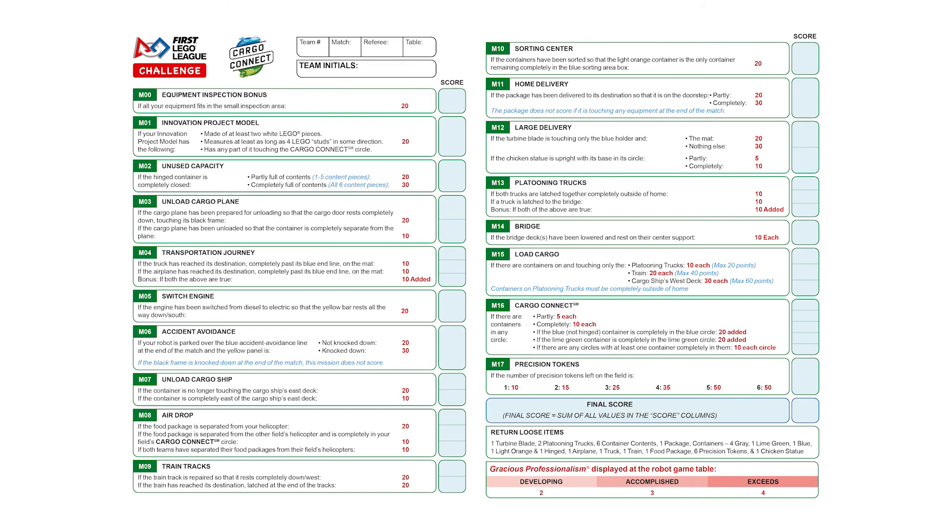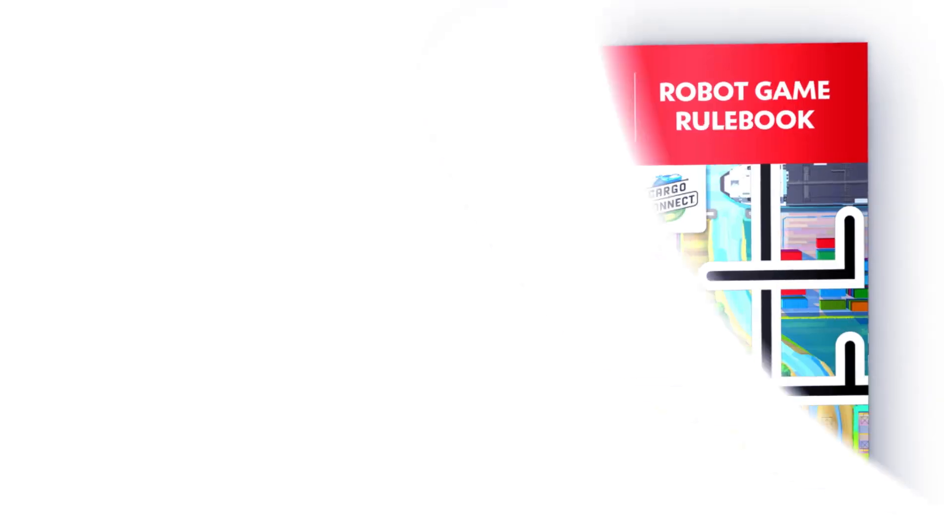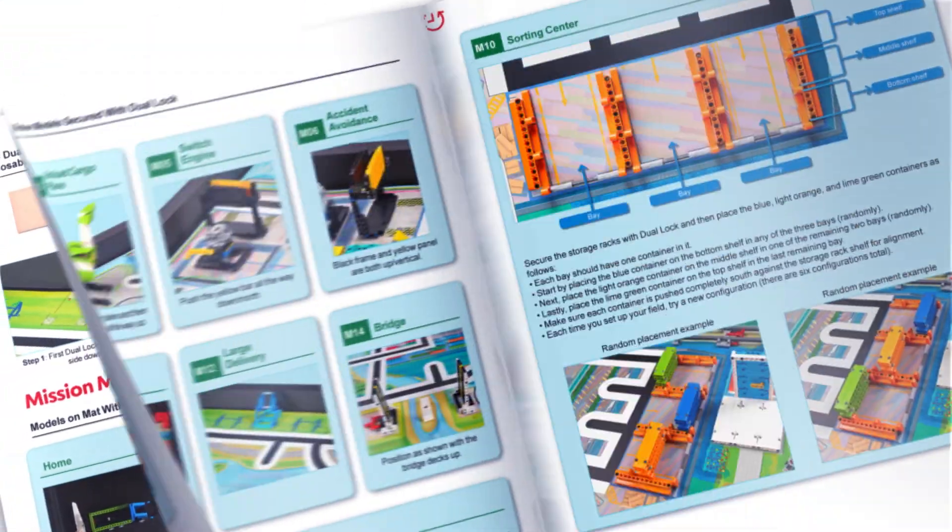Assume that all teams start with accomplished Gracious Professionalism, scoring 3 points. If team members treat each other, another team, or the referees disrespectfully, they may still need to develop their core values and could score 2. In contrast, teams who demonstrate extra special kindness and support for each other may qualify for an exceed score of 4 points. It is left to the referee's discretion whether to fill in Gracious Professionalism before or after the team's signature. Please be familiar with the core values and talk with other referees about Gracious Professionalism. Remember to read the Robot Game Rulebook and check for any updates during the season. Good luck!